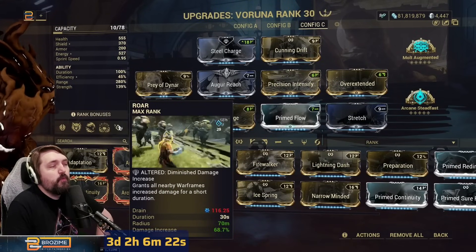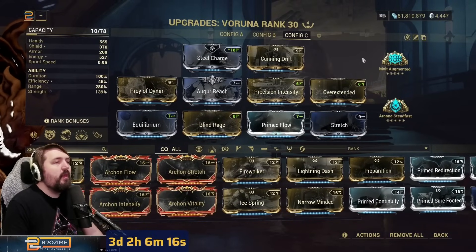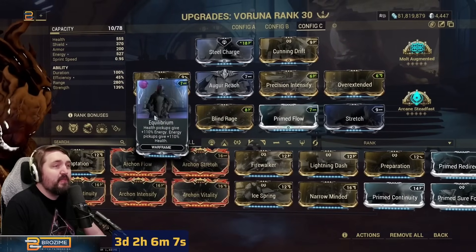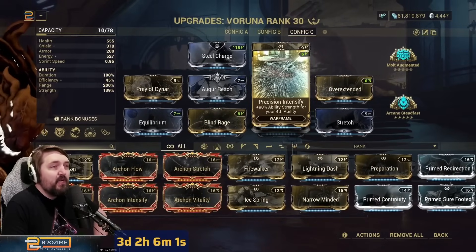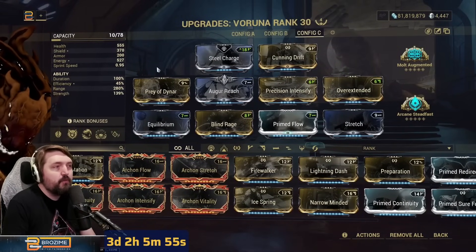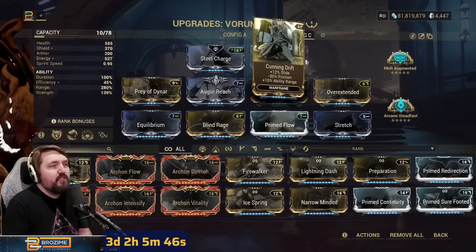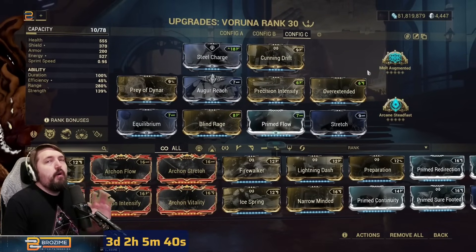We've replaced our four with Roar for a considerable damage increase — about 70% before Molt Augmented kicks in. Roar is giving us insanely more damage. Our energy economy is our three with Equilibrium and Flow, and then everything else is enough strength to get it going — Precision Intensify for Roar, Blind Rage for even more strength working mostly on our two. Steel Charge for melee damage. Besides that, every range mod: Cunning Drift, Overextended, Stretch — all the boys.